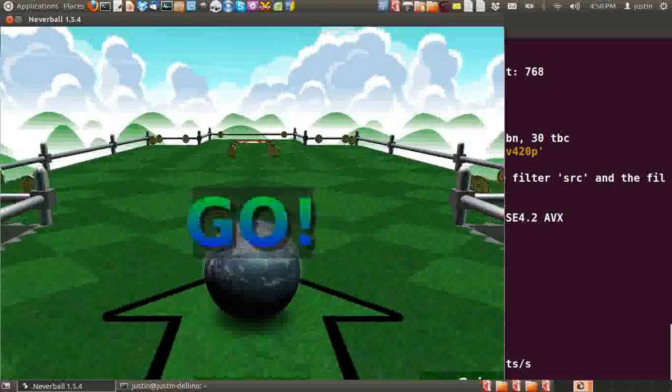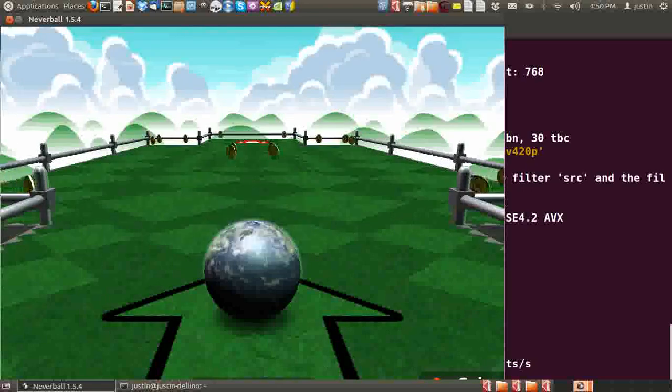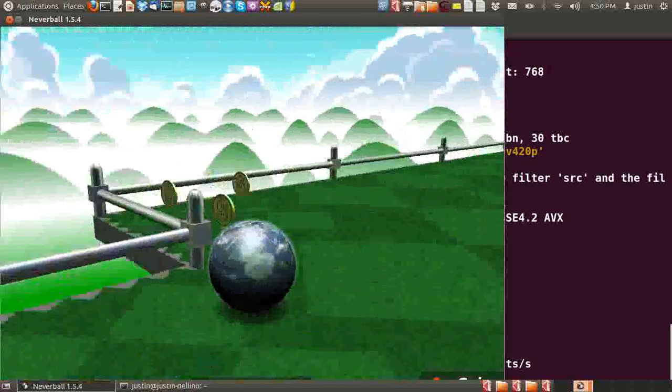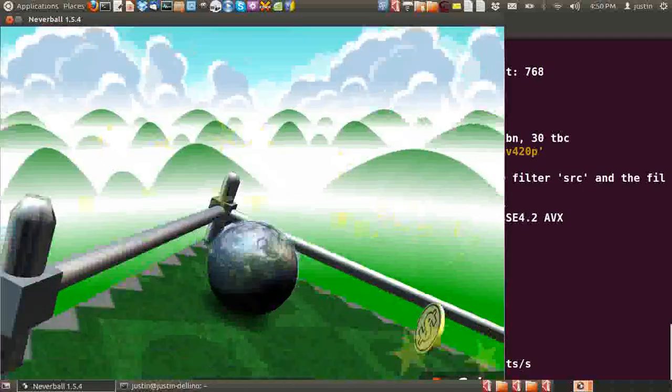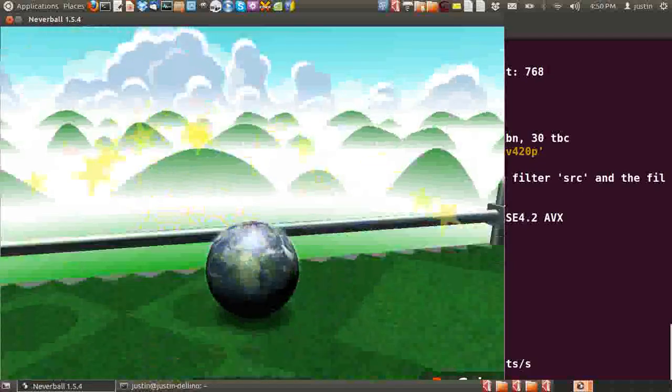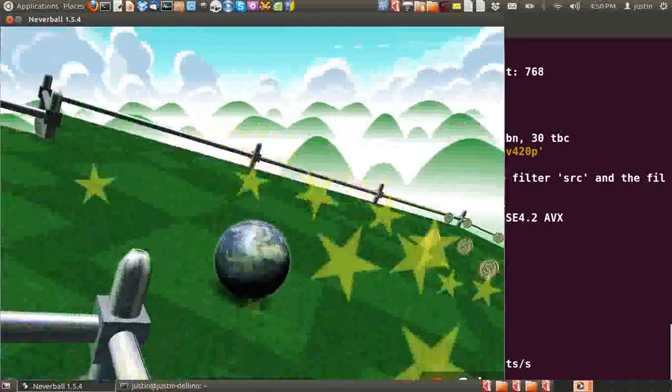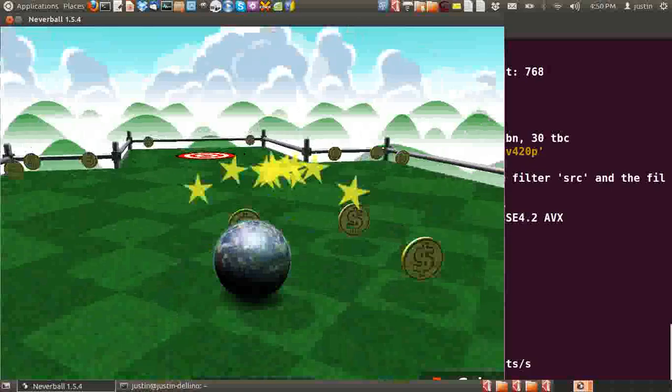Just click and go across and start up. You can actually custom change the ball to be whatever you want. I've personally chosen a globe, because I like travel and whatnot, so I can see Canada and Australia at the same time. It's just a really relaxing game to play, I find.